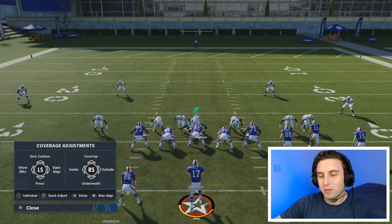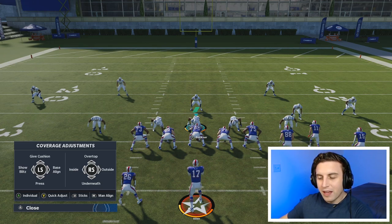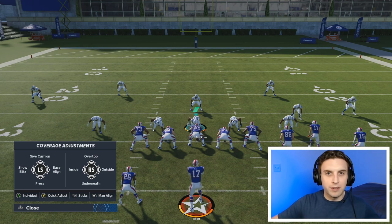That is what sticks means at the LB or L1 option. There are two more options on the coverage adjustments menu, but I want to come back to those because they're getting into more individual player assignments, which is a bit more advanced. For the sake of simplicity, I want to go in order of simplest to most complex, so we'll come back to what A and Y do — the individual and quick adjust — in a later part of the video.